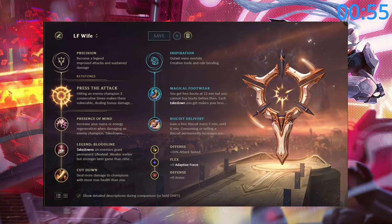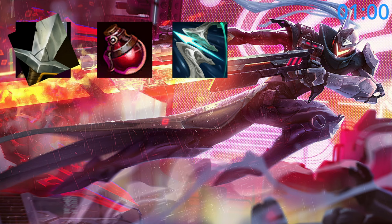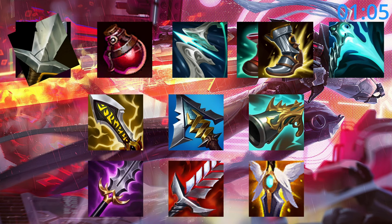For build order, either start Doran's and pots or, quickly becoming my new favourite, longsword and 3 pots. Build this into Galeforce followed by boots and Essence Reaver. Following this, these are great items, and then finish your build by getting one of these depending on who their main threat is.